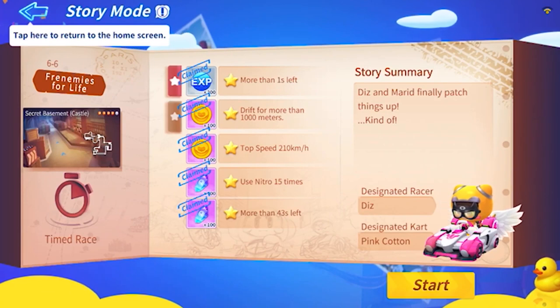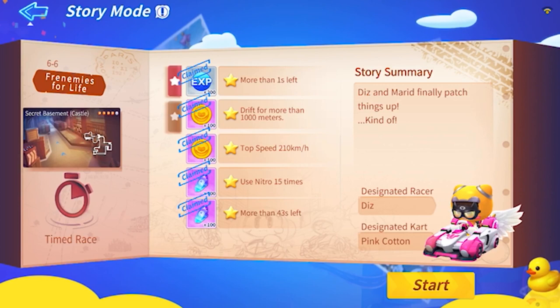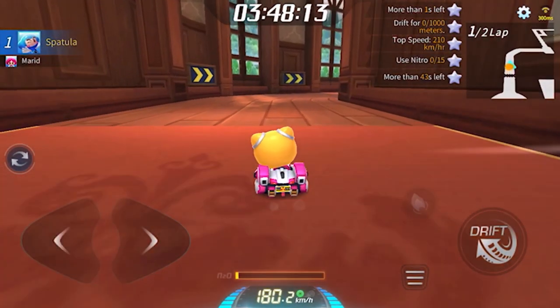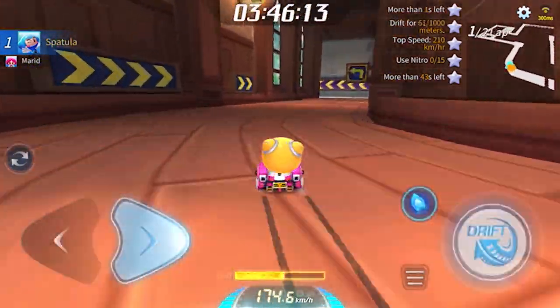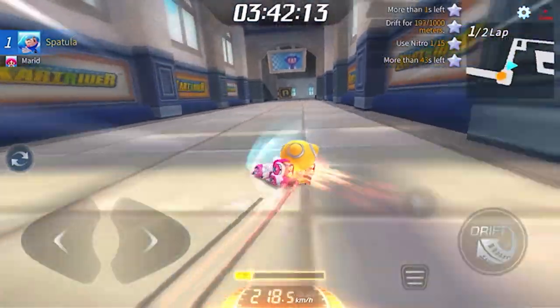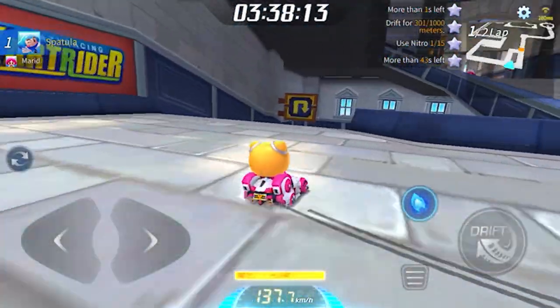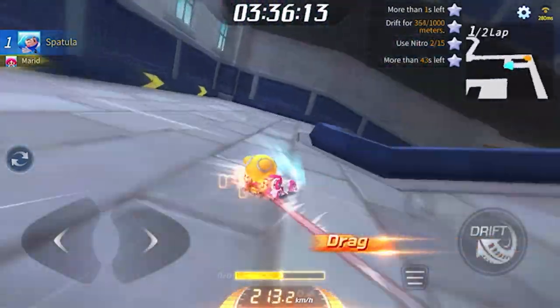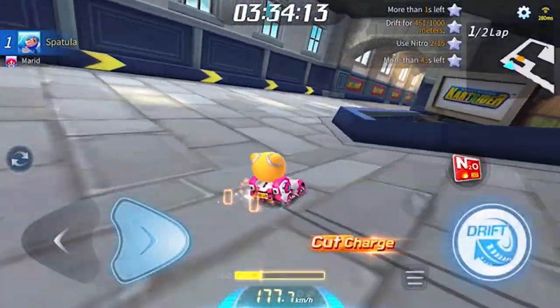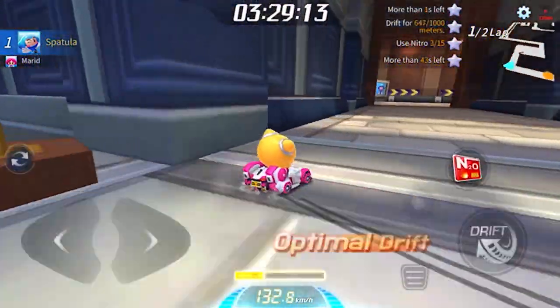Now we've got one of the hundred-dollar carts — Pink Cotton on stage 6-6. It feels pretty nice, although the drifting feels a bit slow. I think the speed is pretty fast, but the drifting feels kind of weird. I can definitely feel the drift bar charging a bit faster than normal, but is it worth a hundred dollars?